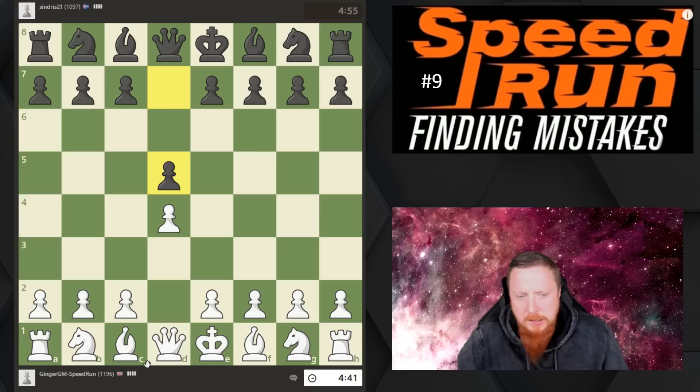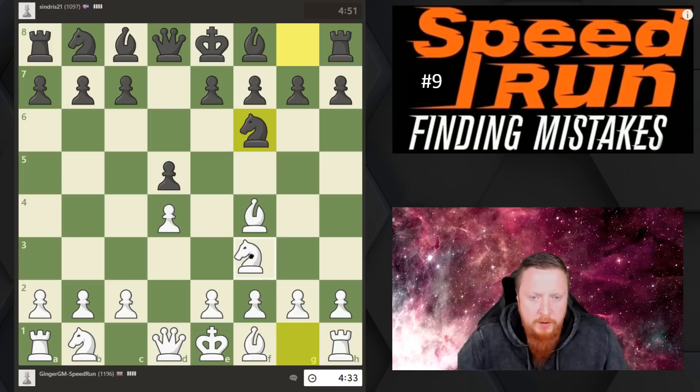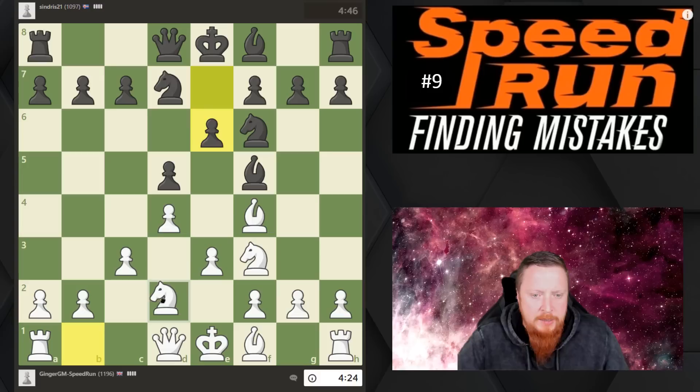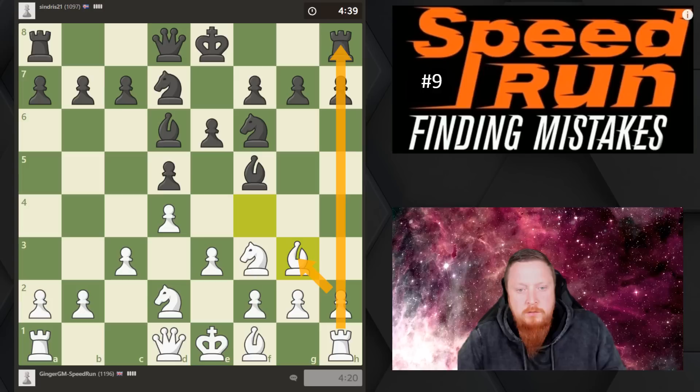I'm going to start by bringing my bishop out, because we want to create the pyramid with our pawns — but first the bishop on the other side of that wall, then bring the knight out. Two pieces out, then I create this pyramid. My opponent has played a good setup. Remember, when there's a standoff with the bishops I like dropping the bishop back — you get the opportunity to open up the h-file if everything goes okay. My opponent has moved his bishop to a good square.